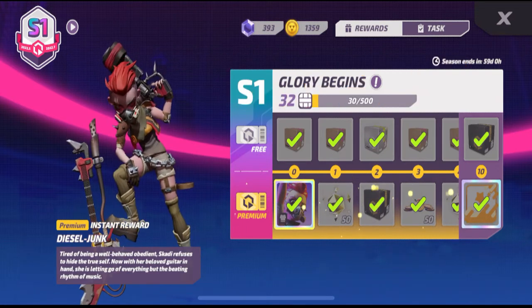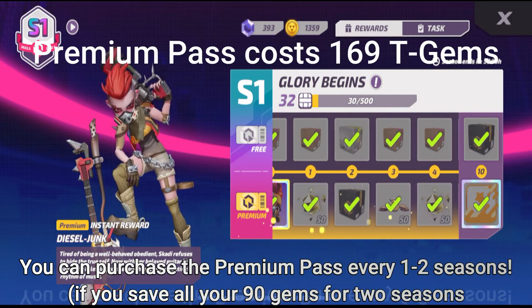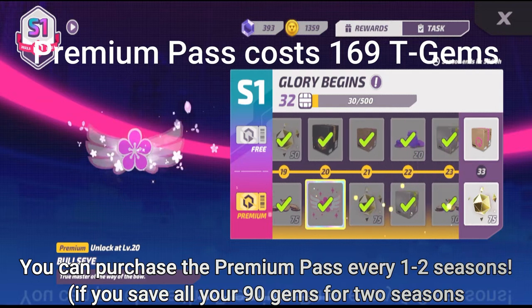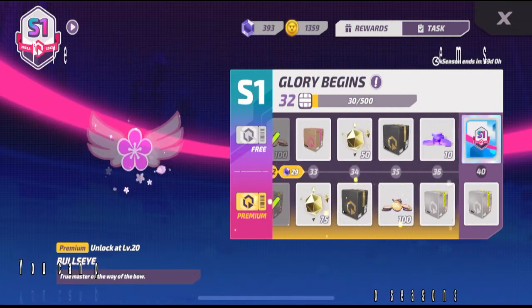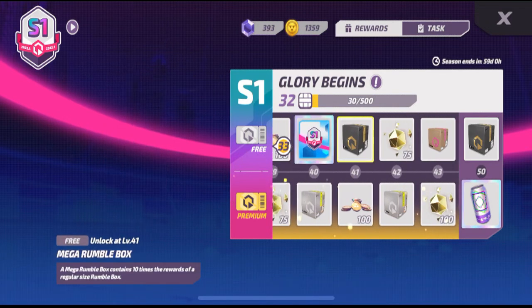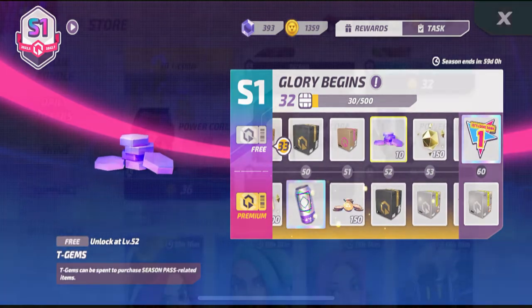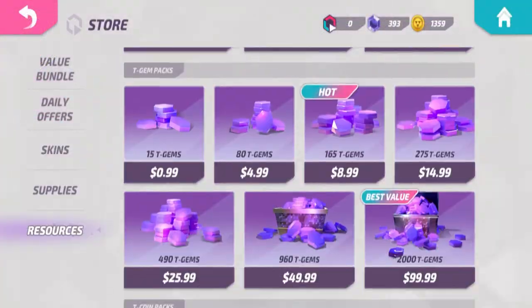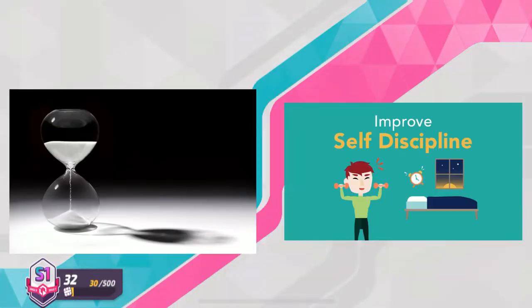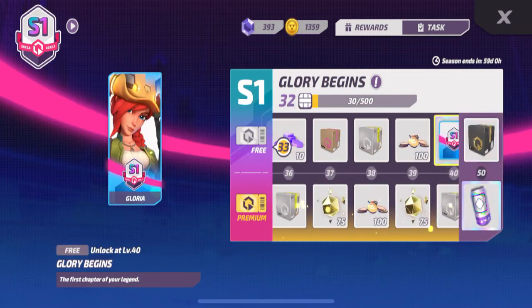The premium section costs about 169 T-Gems to unlock. So, you could purchase the season pass premium after saving your gems for about 1-2 seasons. I highly recommend you to purchase this. The season pass premium unlock can give you a lot of good rewards compared to only purchasing items in the shop. You should almost never try to purchase odd items or special deals in the shop, but rather save up your gems for the premium pass. Remember, patience and self-discipline can make you more successful compared to the average players.